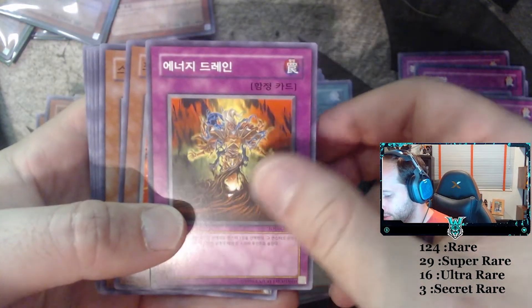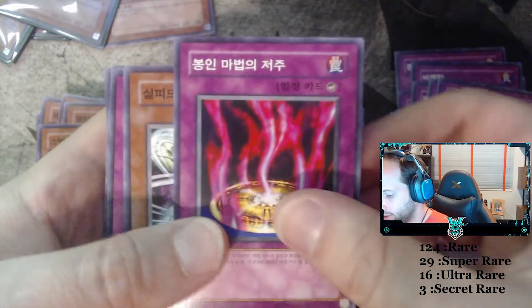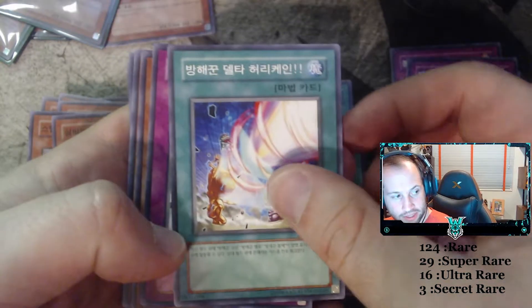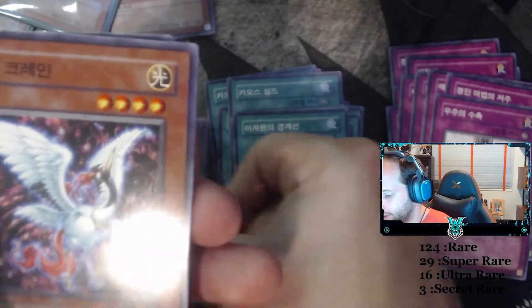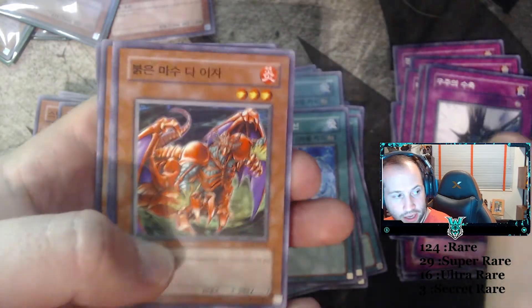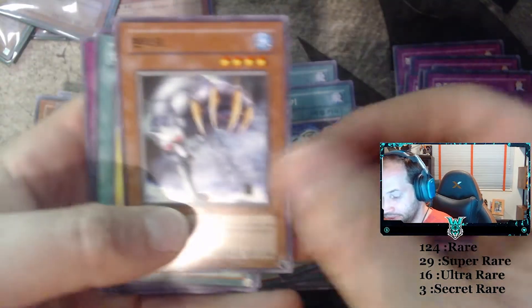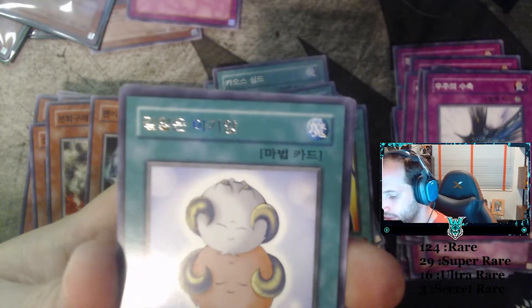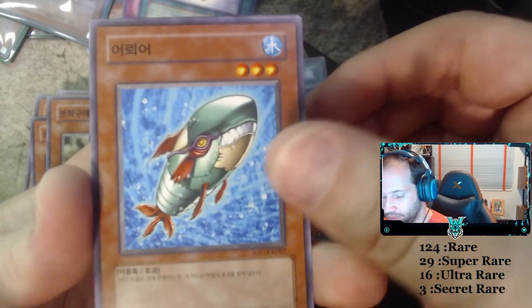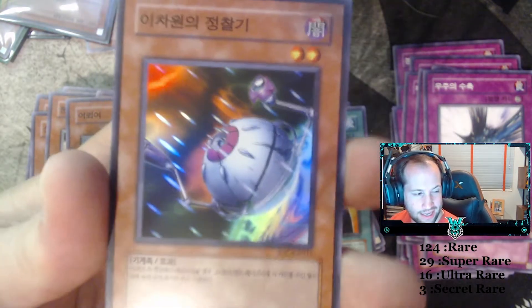And this is Sasuke Samurai number three. Chaos End. Burning Algae. Energy Drain. Cannonball Spear Selfish — I can't even say that. Stealth Bird. Curse Forbidden Spell. Selfied. Pajama Delta Hurricane. Spatial Collapse. Balloon Lizard. DD Borderline. Still Feed. Soul Crane — or Sacred Crane. Spatial Collapse. Scorpion Card. Chaos End. Thing in a Crater. Jade Insect Whistle. Venier. Thunder Crash. Compulsory Evacuation Device. Stray Lambs. Torpedo Fish. Robin Goblin. And this is DD Scout Plane. It's a good box so far.